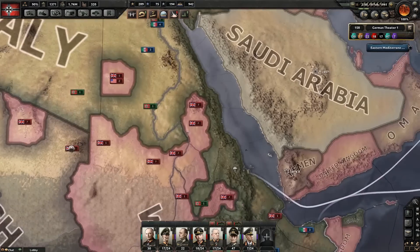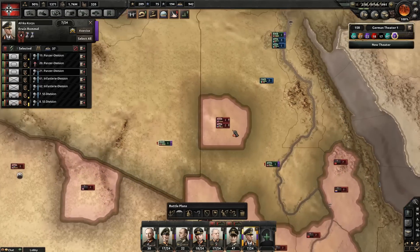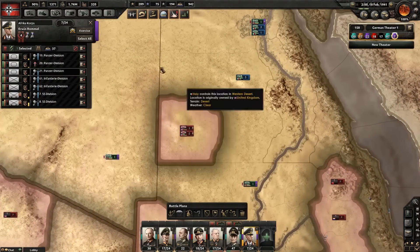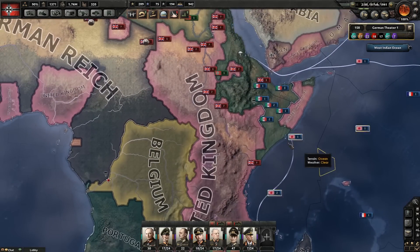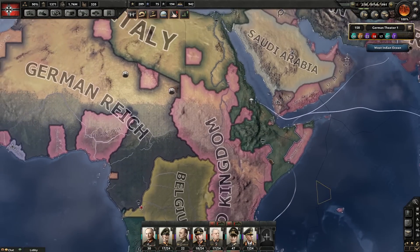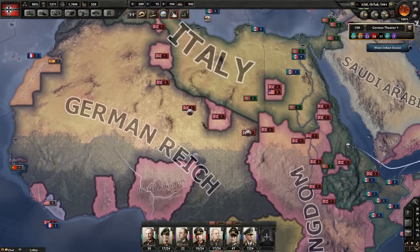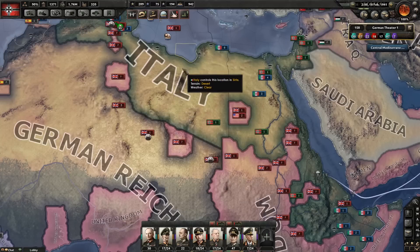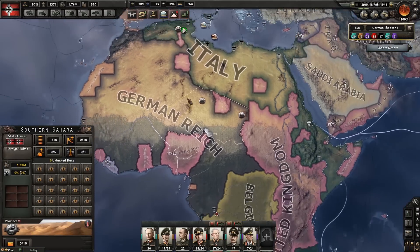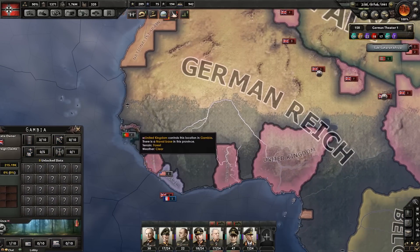I also have Ethiopia to take care of. I can take my Panzer division that is to the left in Libya to take out those three divisions in a pocket in Egypt. And with my other divisions, try to push back the British, because they should have lost a lot of support now that the French are gone - they can't rely on the French support network. Overall, Africa Corps under Erwin Rommel will try to push more westwards to reach German Africa and take Nigeria, Ghana, and Sierra Leone.